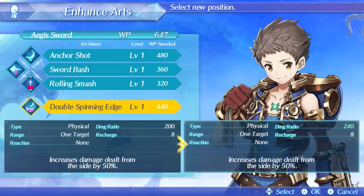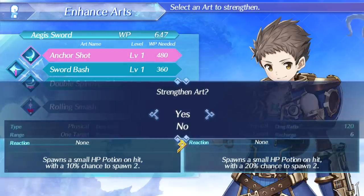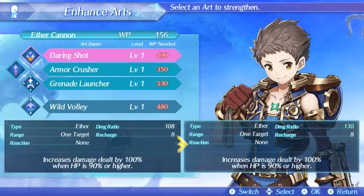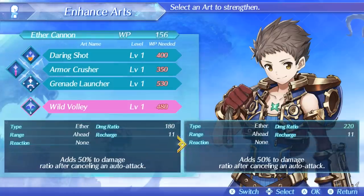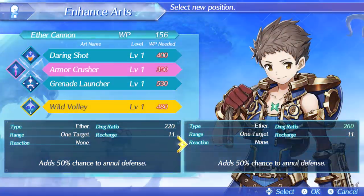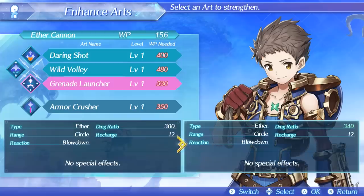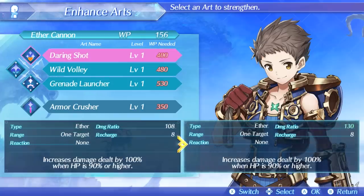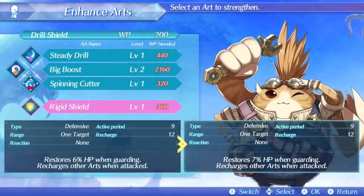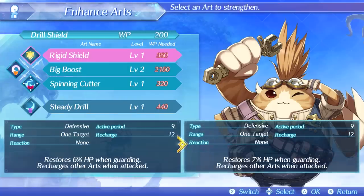I'm going to get rid of Rolling Smash since aggro reduction might not be that helpful with Tora not doing much damage. I'll go for Anchor Shot - that's one of Rex's best arts. I'll switch in Wild Volley, which adds more damage when canceling out of an auto attack. The damage is pretty strong, making it one of Rex's better arts and definitely his best on the Aether Cannon. I'll get rid of Armor Crush. 50% chance to annul defense is kind of nice, but I want a high damage art instead. This one has Blowdown and it's an AoE attack.